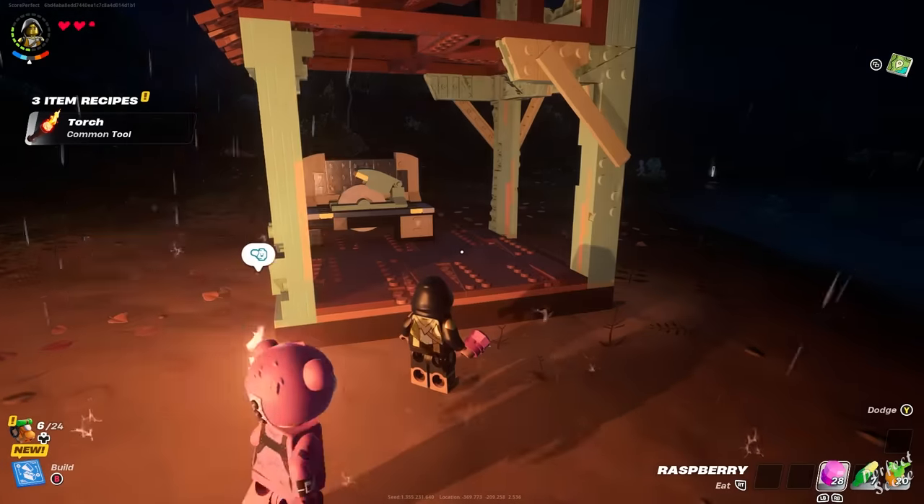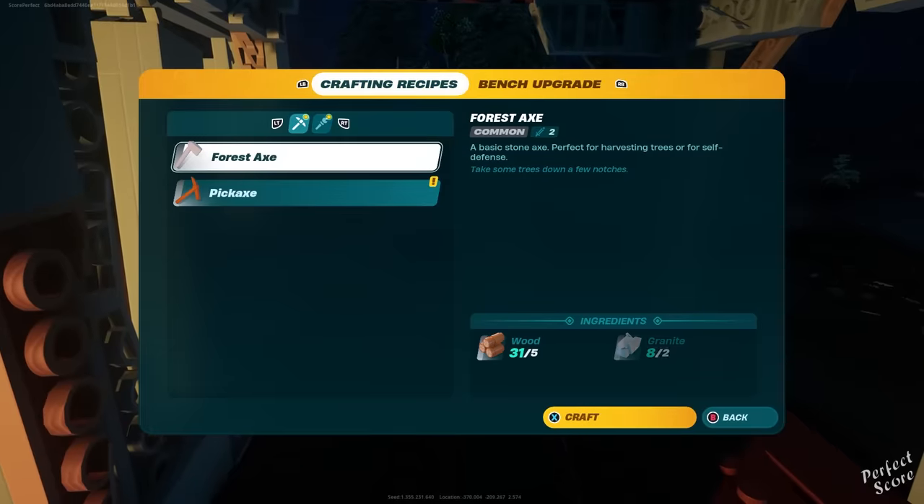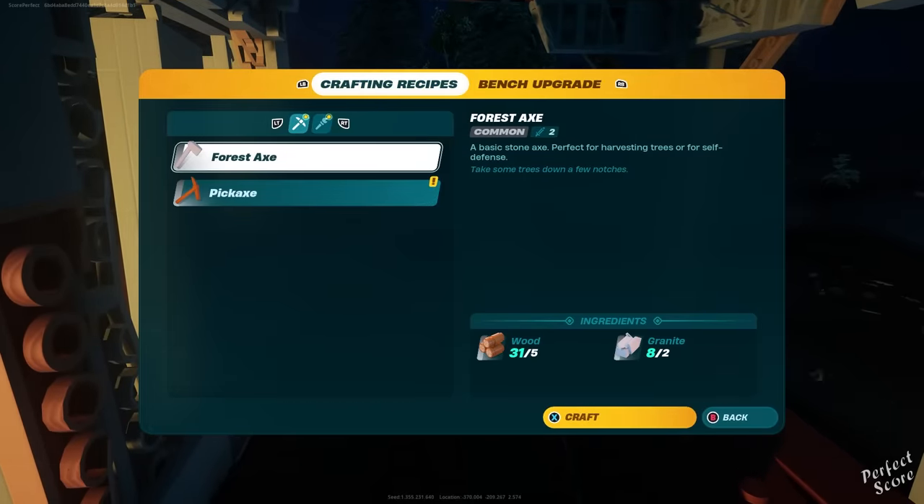But in order to start off your adventure, go ahead and create an axe and a pickaxe. You use the pickaxe to destroy rocks and obtain more granite, and you use the axe to cut down larger trees and collect more wood.